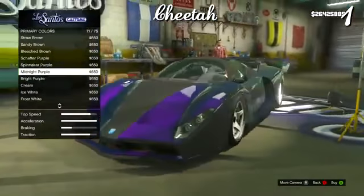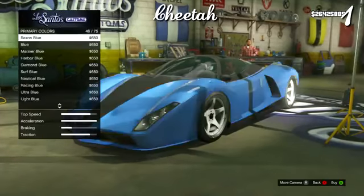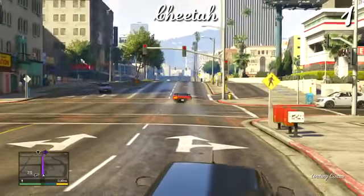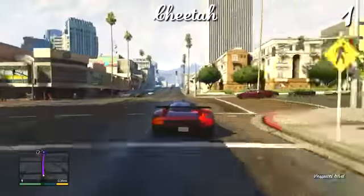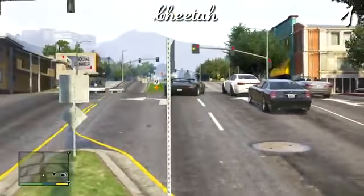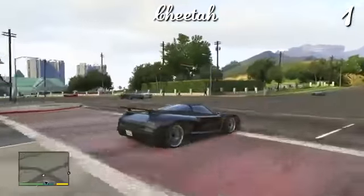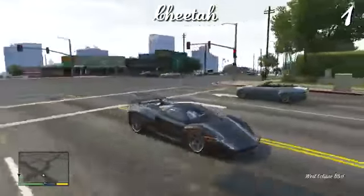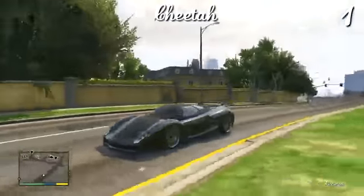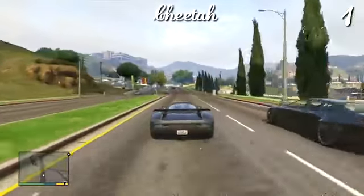If you stick it really low and put all the mods on it, the handling is just ridiculous — it sticks to the road no matter what. By far, in my opinion, the best handling car in the game. It looks amazing, especially with the wing on the back and the right color and wheels, and it's extremely fast. The handling mixed with the amazing looks — I highly recommend it. If you can find one on the map, or once you've completed the game and unlocked more money, definitely buy this and put it in your garage. My favorite car in GTA 5: the Cheetah.